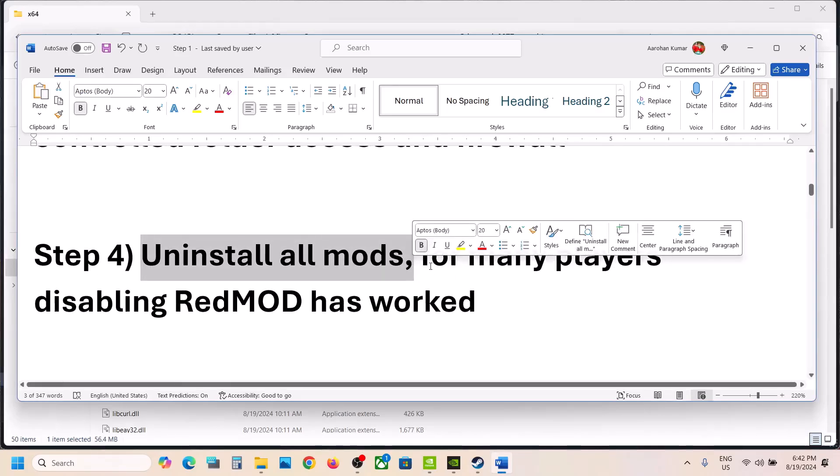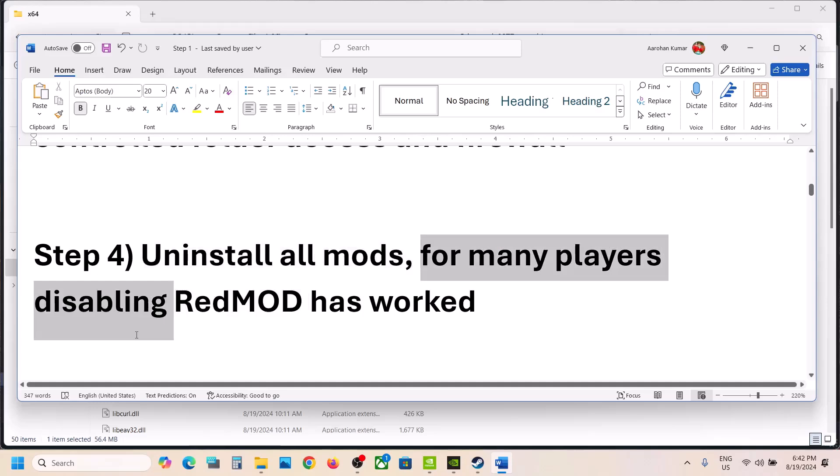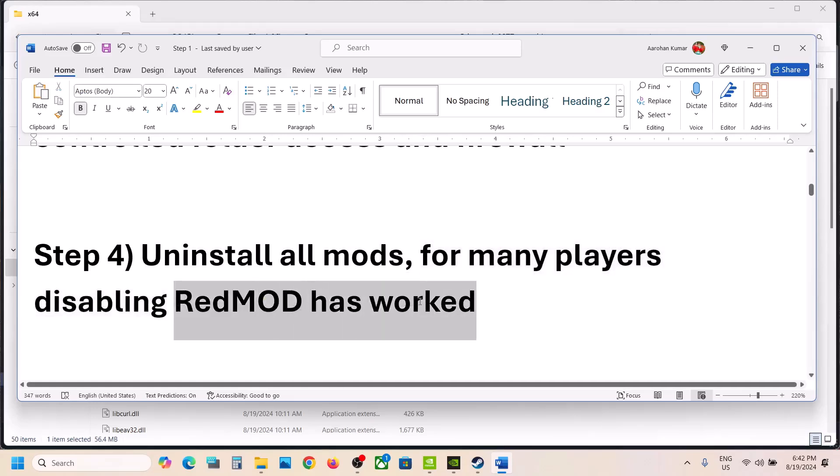The next step is to uninstall all mods. If you are using mods, you can uninstall them. For many players, uninstalling or disabling Red Mod has worked, so you can try this.